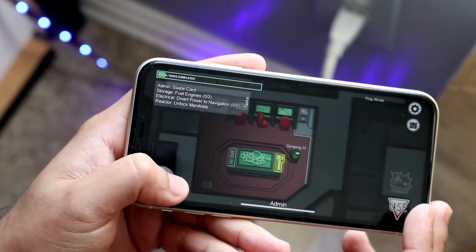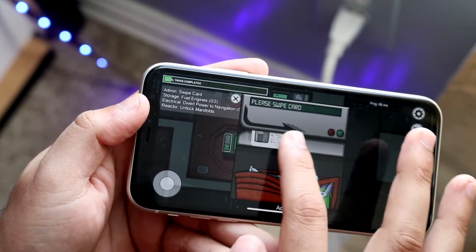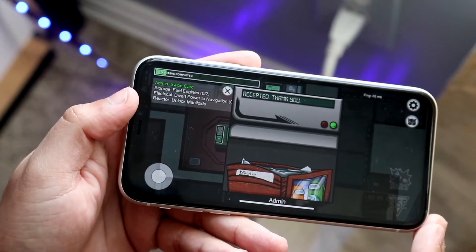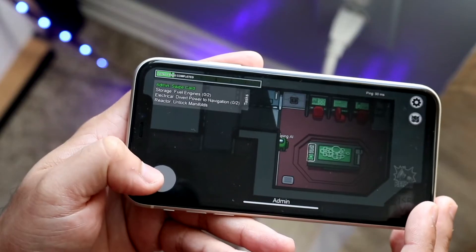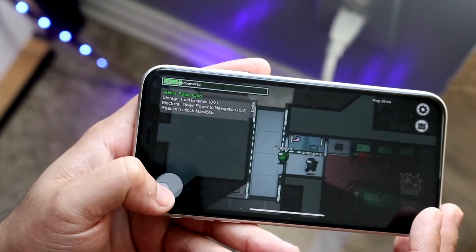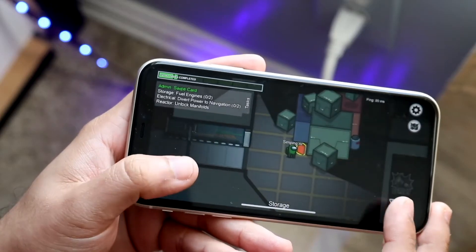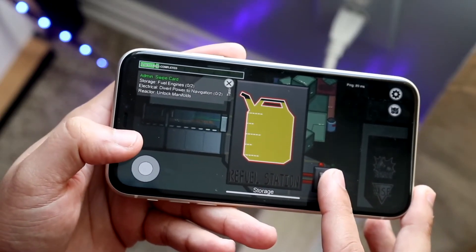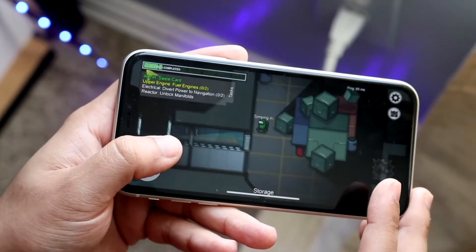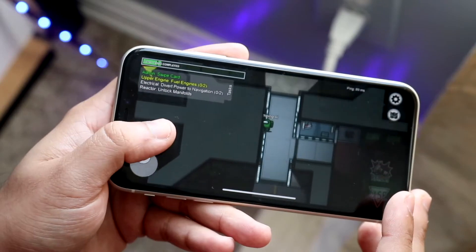If this didn't help, you can always change your servers. Go to the main screen where you can connect to a game — it'll say public games, private games, whatever. On the bottom right corner, click that and you'll be able to see all the servers available, which are currently North America, Europe, and Asia. Click a different server than the one you already have — the Asia one or the European one — and see if you're able to connect to a public game that way.